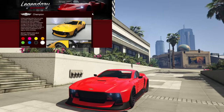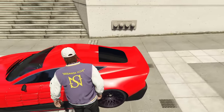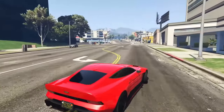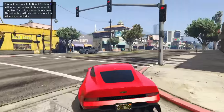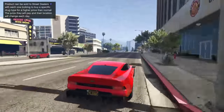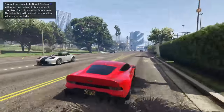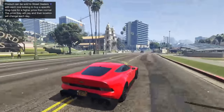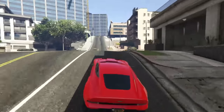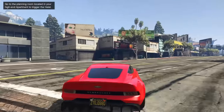At number nine we have the Dubachi Champion, coming in at $2.25 million with the trade price unlocked and a full $3 million without it. This is a first generation Imani Tech vehicle sharing its characteristics with all of the ones released with the Contract DLC. It can take four RPGs, has bullet resistant windows up to 15 shots from an assault rifle, an armor upgrade, front mounted machine guns, and an oil slick proximity mine dropper. The Champion is in the supercars category, however it does get outpaced by a few cars on this list, and for $3 million that is just not quite good enough.